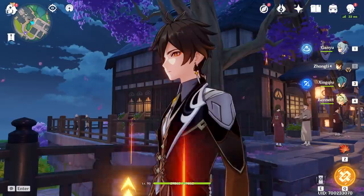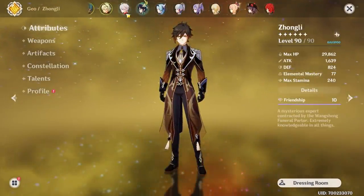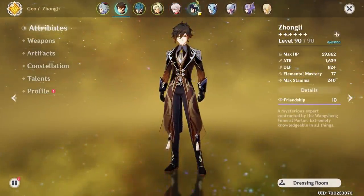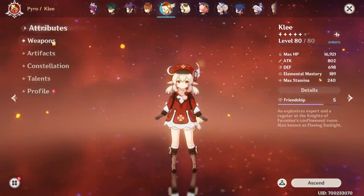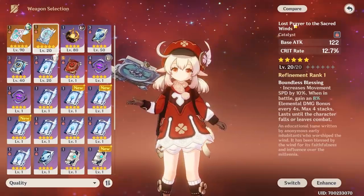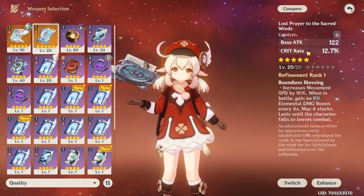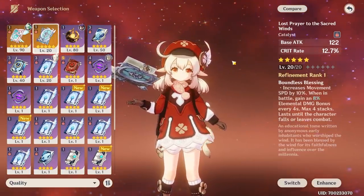Hey Moglets! I'm finally getting around to raising Lost Prayer. We already did most of the farming required but it's Sunday so if we need more it's surely open. Once it's maxed we'll give it a whirl on some of our catalyst users. We already have Skyward Atlas maxed but I think I would like Lost Prayer more for its crit rate main stat. I just love those because it makes characters a lot easier to build.